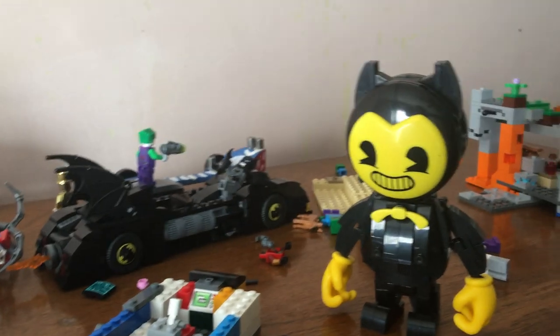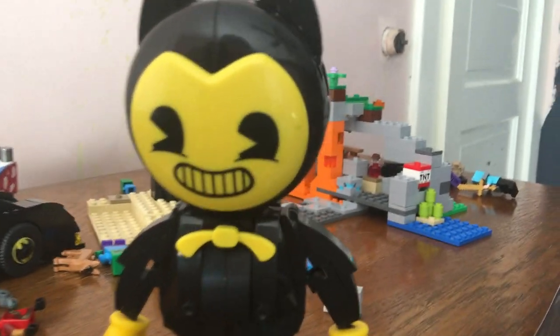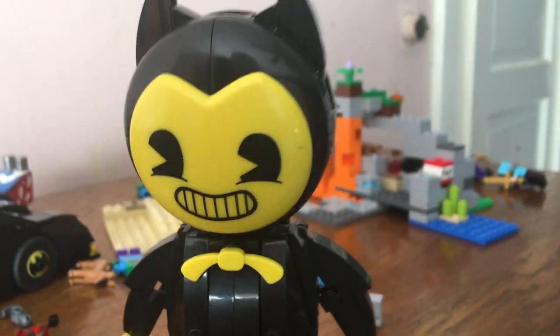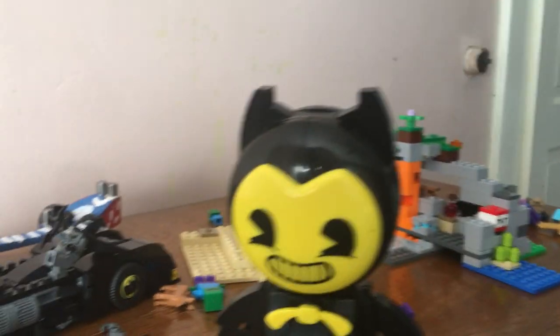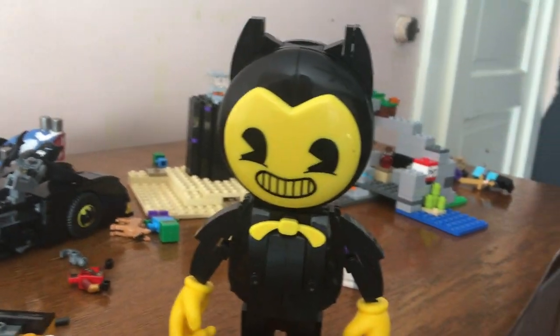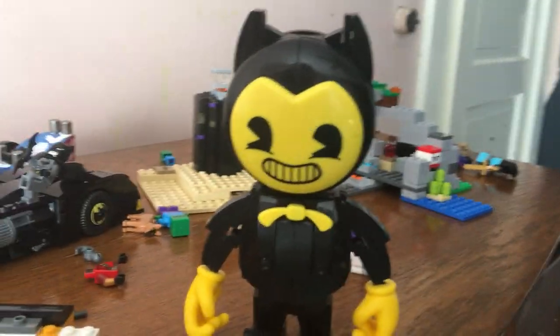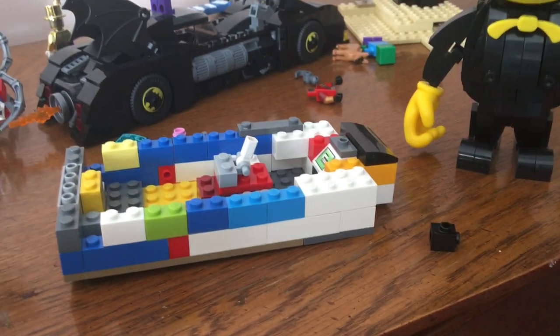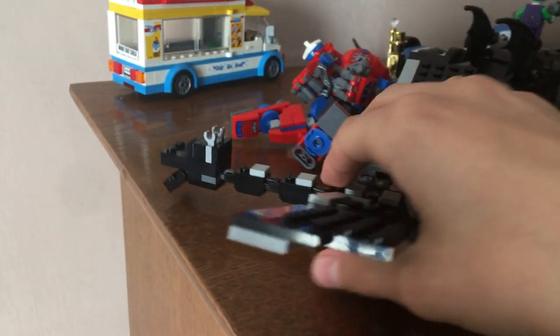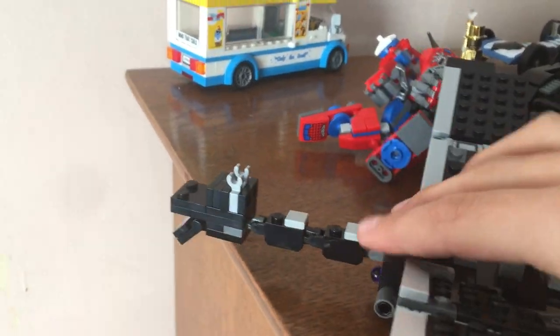You get jump scares — leave us a comment below if you get scared from the jump scares. Over here, this is not LEGO — it's like a spin-off brand that Diamond got. This is a model he made. That's supposed to be a boat — a rainbow boat. And here we have the Ender Dragon from Minecraft.